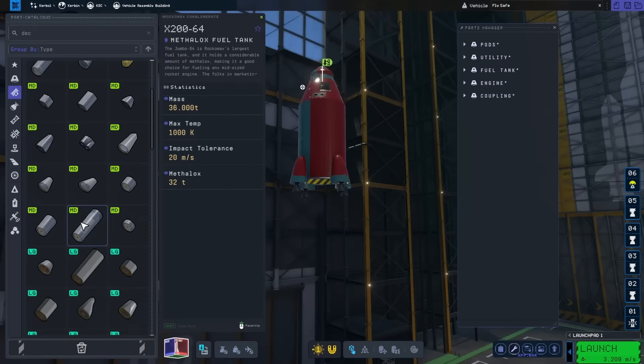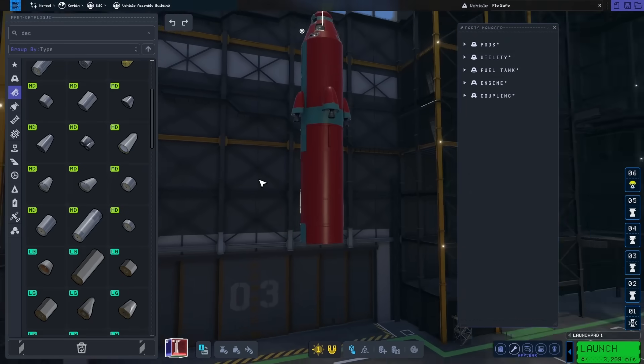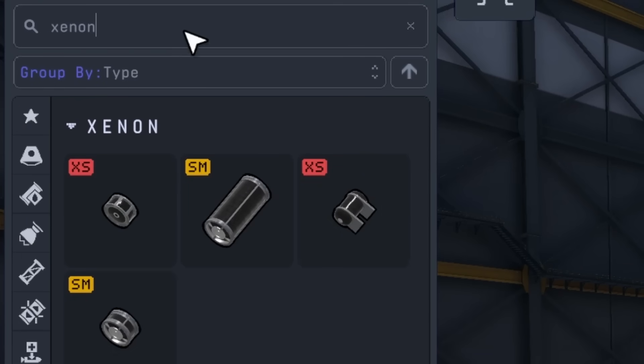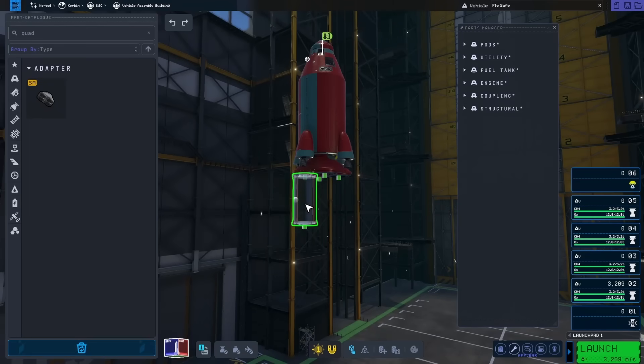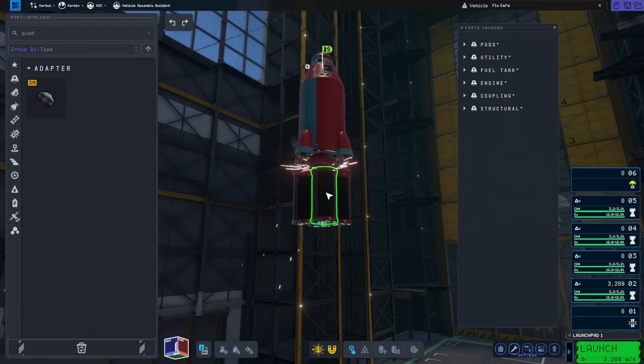I added a stack decoupler and wanted to add another tank. Originally I was going for another liquid fuel stage, but I thought a xenon tank would make more sense, and I also wanted to try it out in this game. The biggest xenon tank I could find was still a bit too small, so I added a quad coupler and stacked four tanks on it.